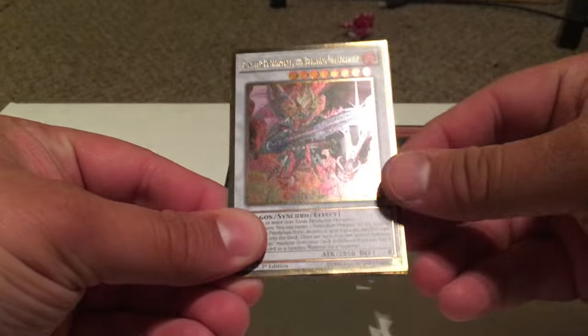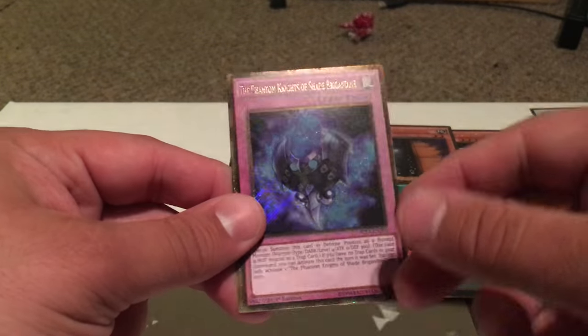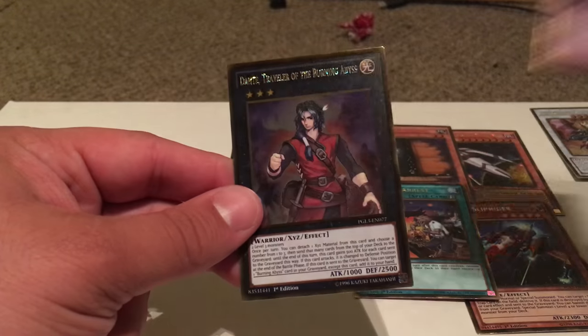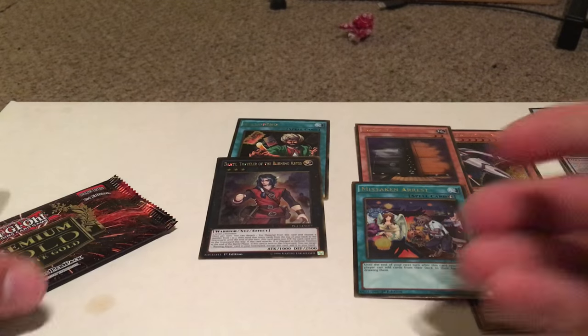Another decent card here. We've got Ignister Prominence the Blasting Draco Slayer, Secret Cosmo Slip Rider — I love that, looks awesome — Mistaken Arrest, the Phantom Knights of Shade Brigadine I think it is, and Dante, Traveler of the Burning Abyss. Wow, this is an awesome mini box. I guess I can't really ask for much more, but let's see if we can get something cool out of this last one — get a Ghost Ogre.